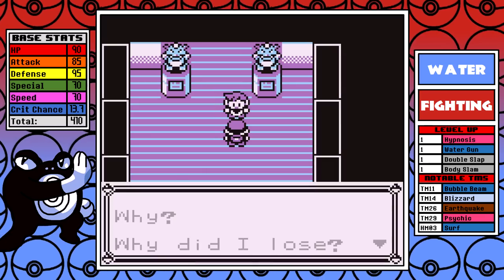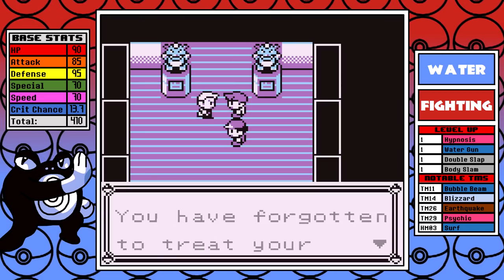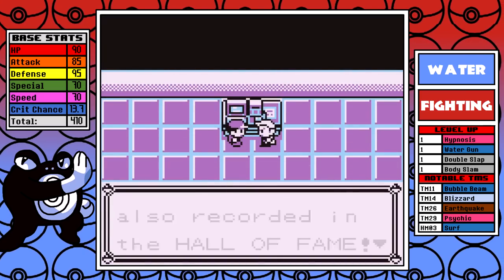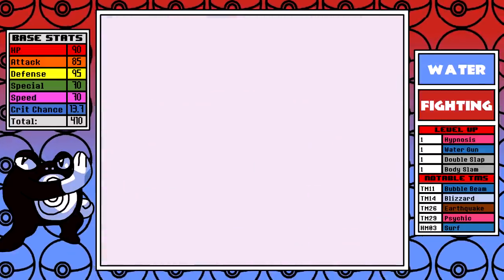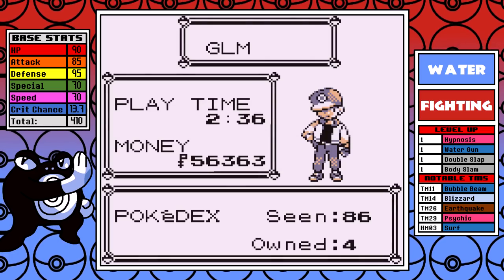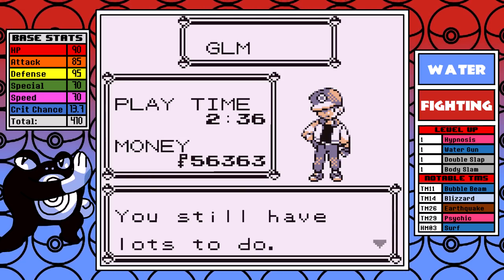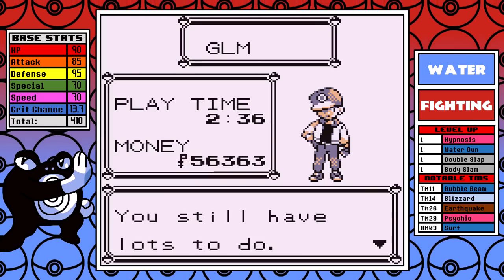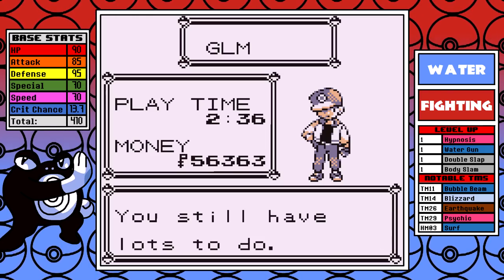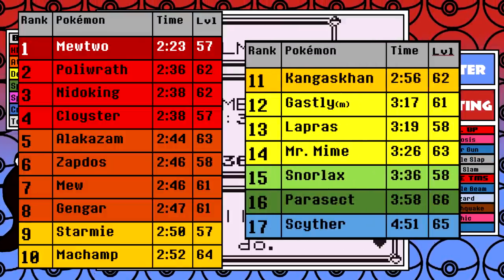Poliwrath has done it! This was a very clean run, and I really enjoyed the five total runs I did with this Pokemon — learning the ins and outs of Poliwrath was very rewarding. Poliwrath finishes the game at level 62, and more importantly, we have a final in-game time of 2 hours and 36 minutes. Ladies and gentlemen, not counting Mewtwo, we have a new leader on our tier list. After having multiple runs hit 2 hours and 38 minutes, I was beginning to think that was the absolute peak — but Poliwrath did something I didn't expect, and now it stands alone slightly under Mewtwo. We don't count Mewtwo. Mewtwo's the best. Nothing can beat it.